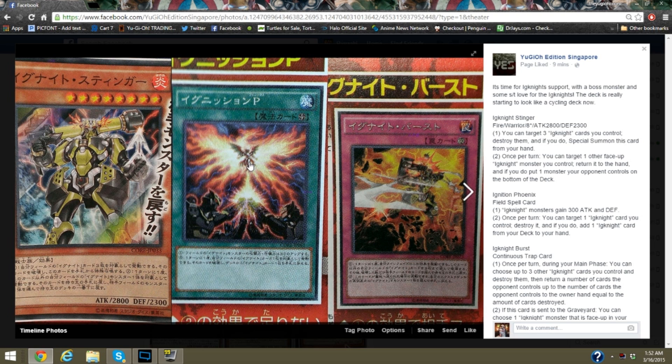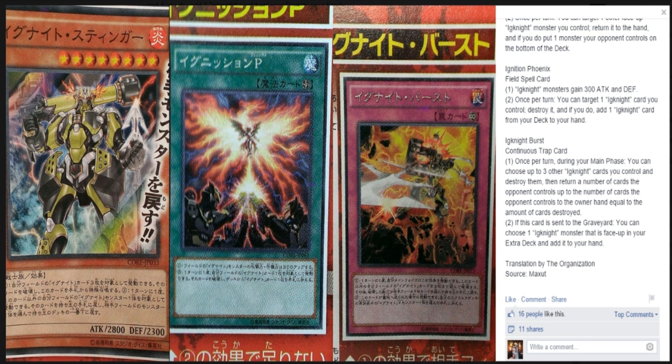Then you have the Ignite Phoenix card, which is your field card. Each Ignite monster you control gains 300 attack and defense. Once per turn, you can target one Ignite card you control, destroy it, and if you do, it's essentially a Reinforcement of the Army — a ROTA. Kind of silly. Then there's Ignite Burst: once per turn during your main phase, you can choose up to three other Ignite cards you control and destroy them, then return a number of cards the opponent controls equal to the number destroyed to the owner's hand. I'll leave a link so you can see that for yourself.